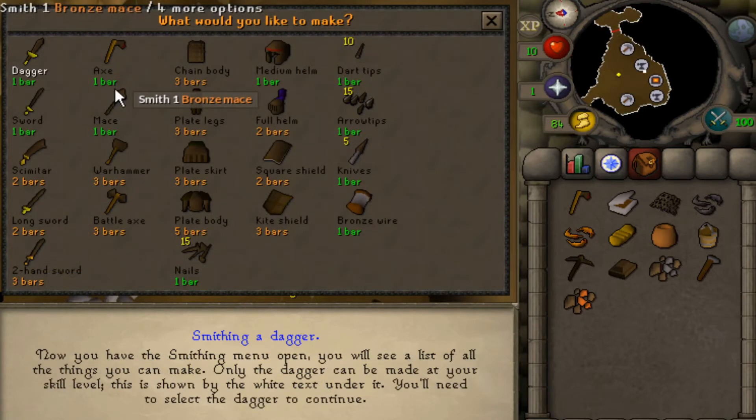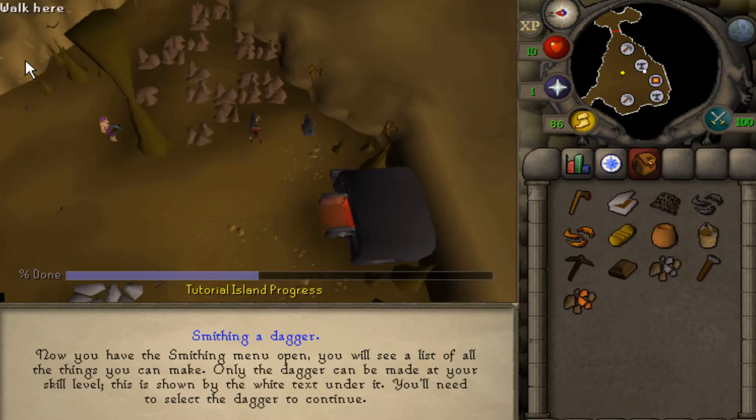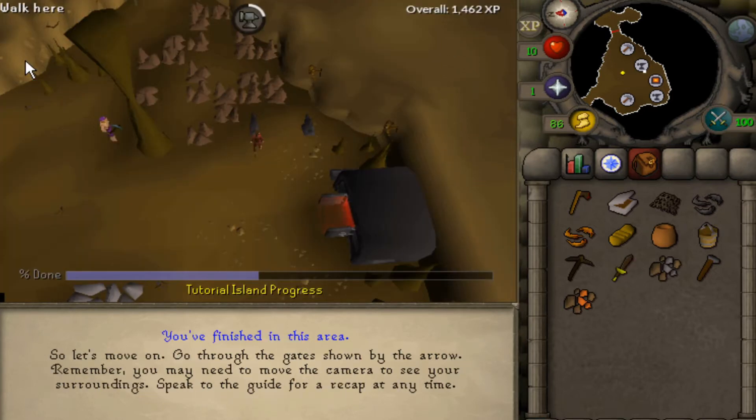Now you have the smithing menu open. You will see a list of all the things you can make. Only a dagger can be made at your skill level. One bronze dagger — that's all you can make. You have more stuff to make, but you don't have a high enough smithing level.